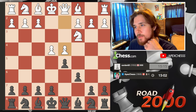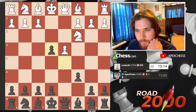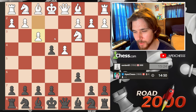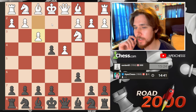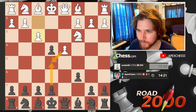They go d4, so I mean takes, takes, and then we just try to transpose into a Tartakower. There's some kind of gambit here — I don't really want to allow them to take, but I also don't want to take them. If I take, they're gonna develop really quick and we're gonna have no development for the cost of a pawn, which I'm not a big fan of.